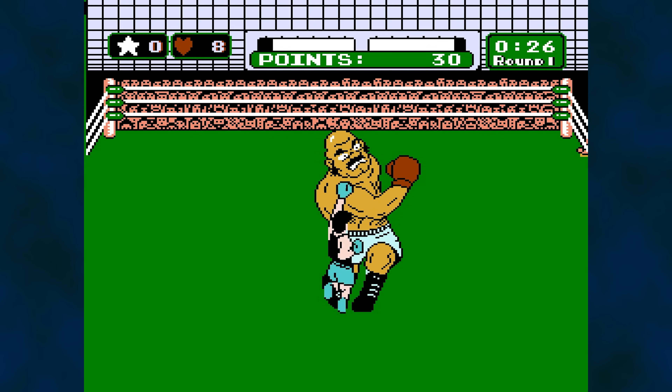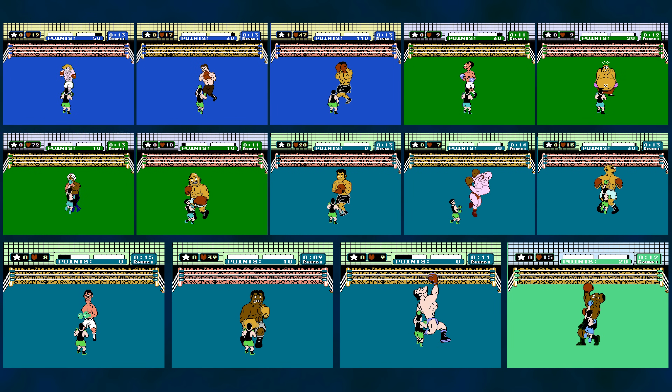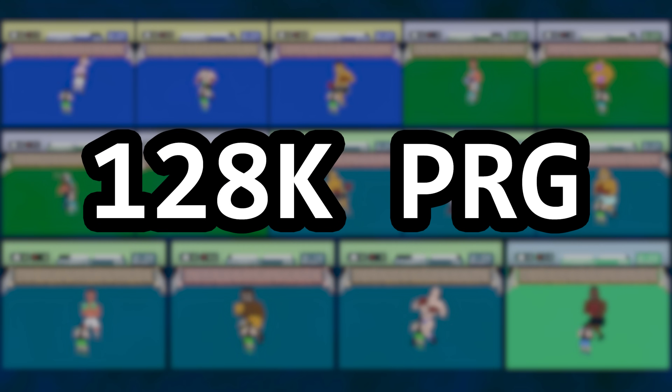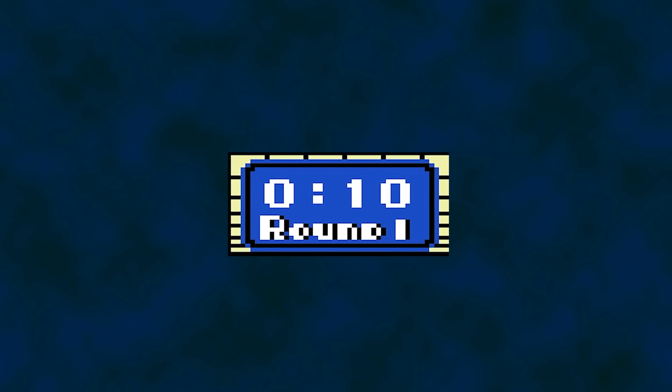These opponents are complex in design — 11 boxers in 14 fights for the main game. With 128k PRG space available in the cartridge, how would you code them? An opponent has an itinerary for a given round.